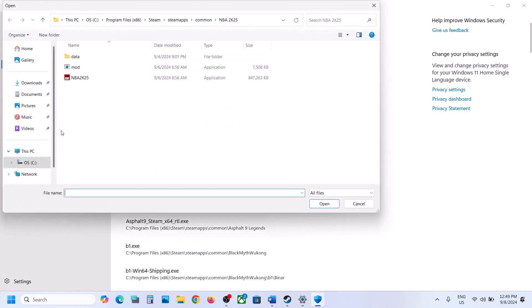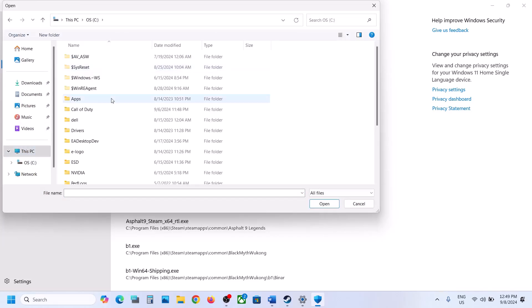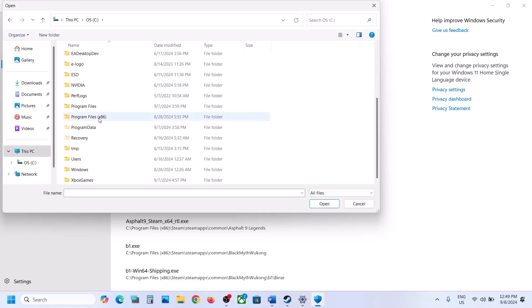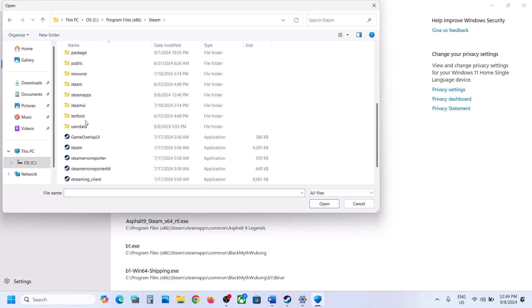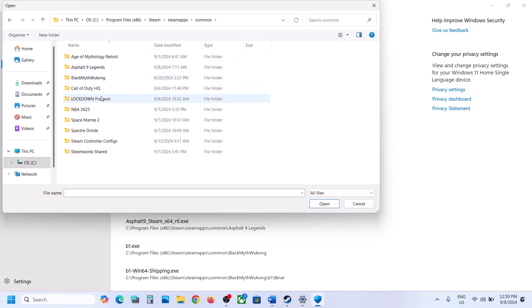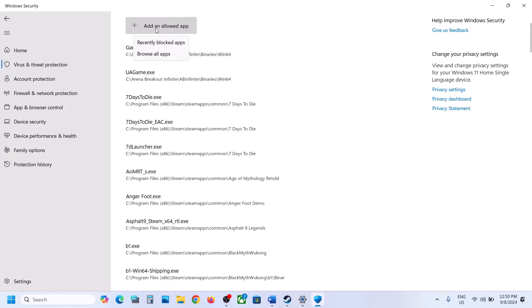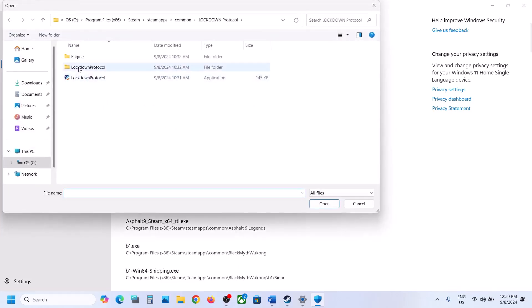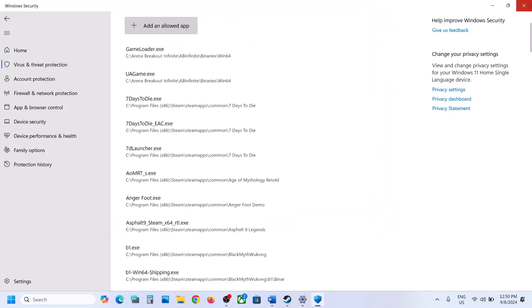Click on 'Allow an app through Controlled Folder Access', click Yes to allow, then click Add and choose Browse All Apps. Go to the C drive, open Program Files (x86), open the Steam folder, then SteamApps, then the Common folder, open the game folder, select the exe file, and click Open. Again, click Add and Browse All Apps, open the Binaries > Win64 folder, select the exe file, and click Open. Now launch the game and check.